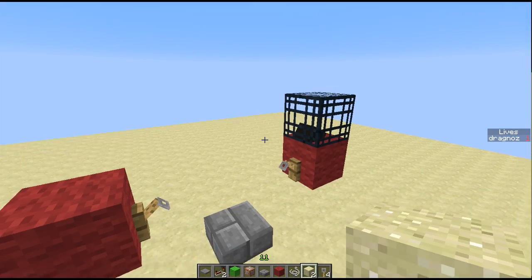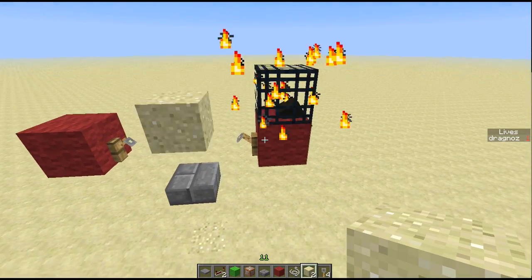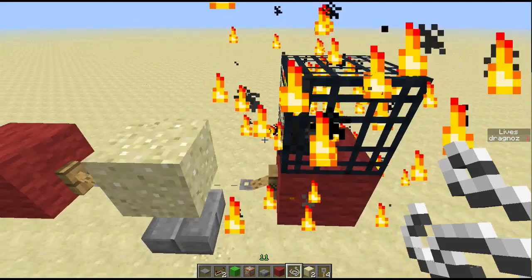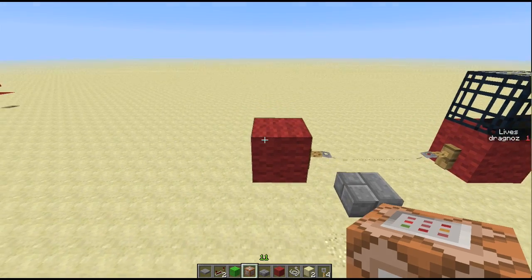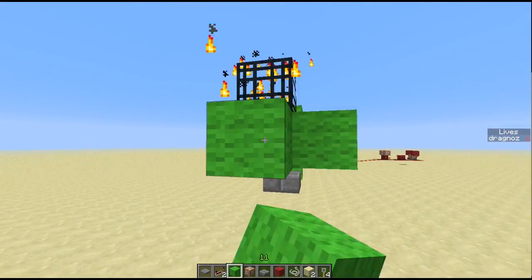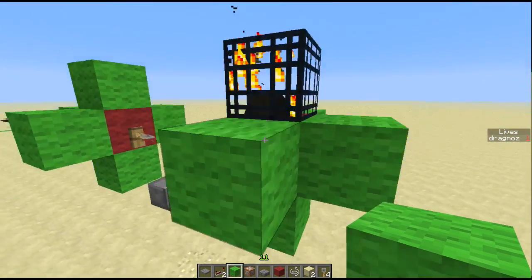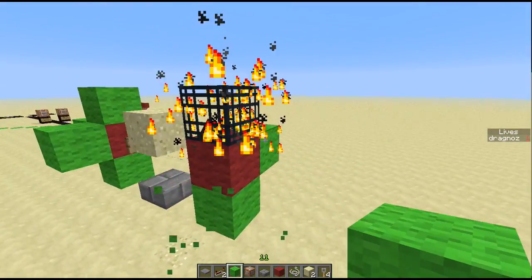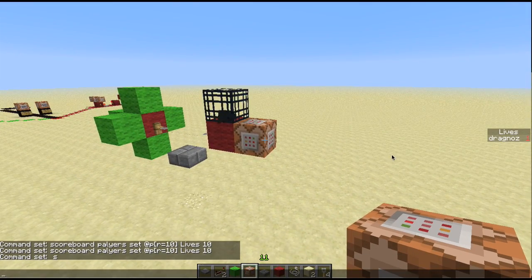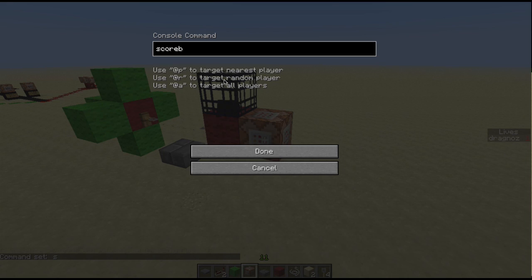Back in-game, there's our falling sand detection entity. If I go close it'll fall, but we need to add the wiring first. Once that's in place, coming close activates it. You have outputs on multiple sides — top, bottom, and sides — so you can take output from really anywhere. For example, I'll pop in a command block and enter a scoreboard command: scoreboard players set @p lives 10.